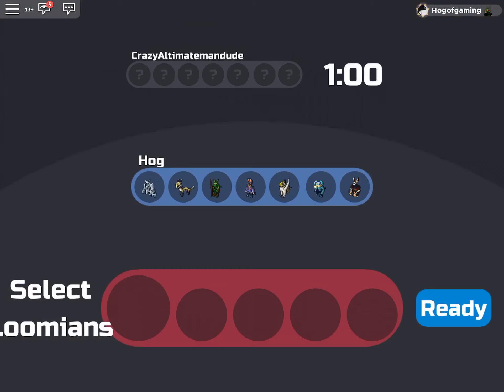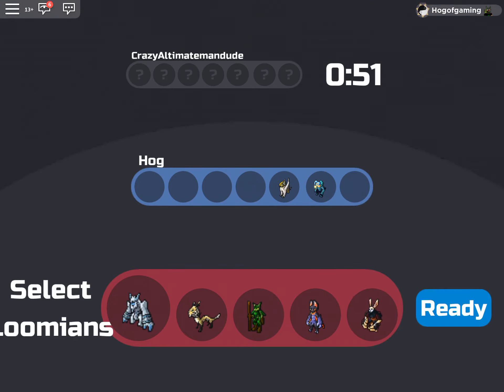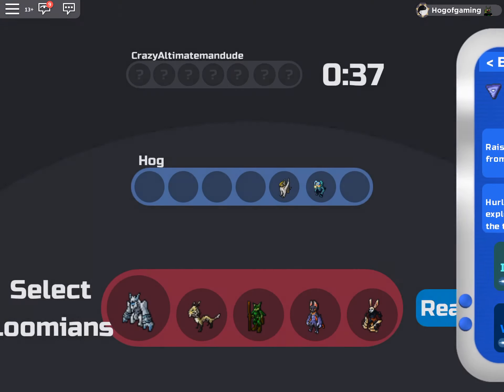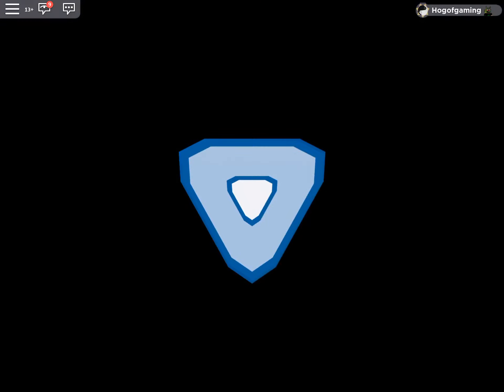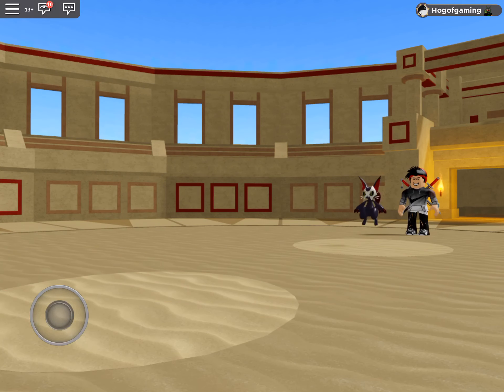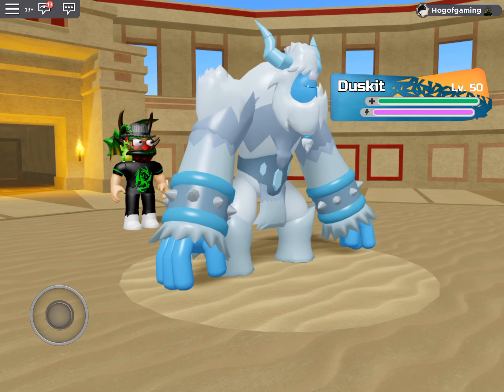We have this person over here — Crazy Ultimate Man, casual. Hopefully he has a really good team; I want to test my guys on a tough opponent. He doesn't even show his team — maybe you can disable that option. I think we should use Luminami: soft water, cleansing, flash bomb. I think this team is good. I'm not sure what he has so we'll just find out. Oh, he has a Dusket — and a Himber.